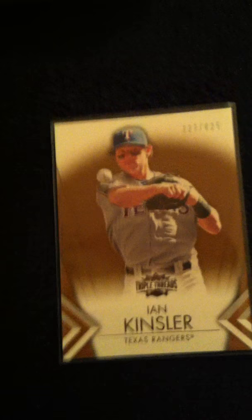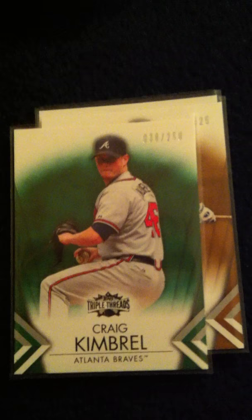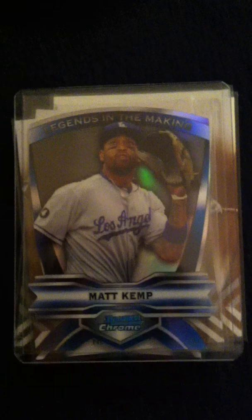Nicer parallels and inserts from Triple Threads: Kinsler to 625, Gordon to 625, Kimbrel to 250, and a real nice David Wright 25 of 99, Matt Kemp die cut, and Jimmy Rollins blue.